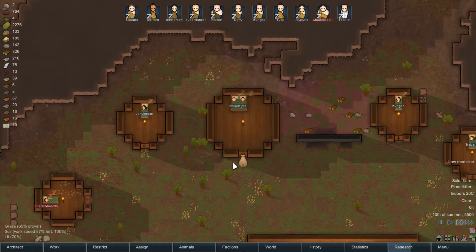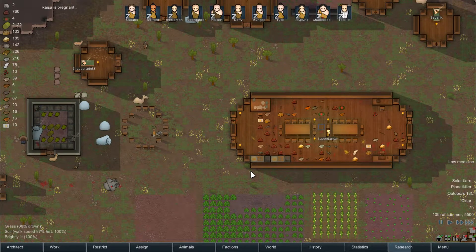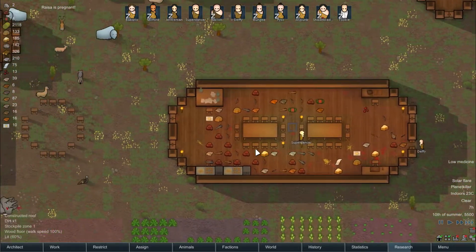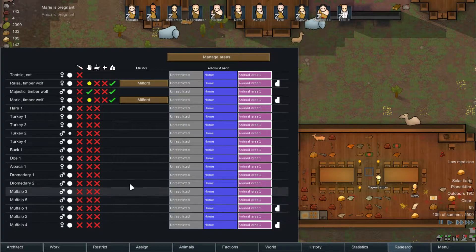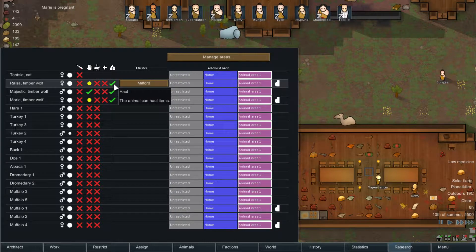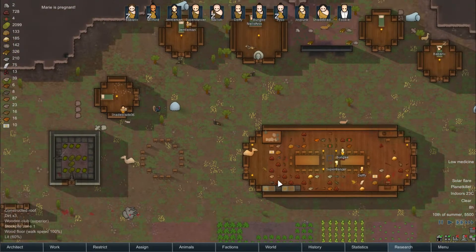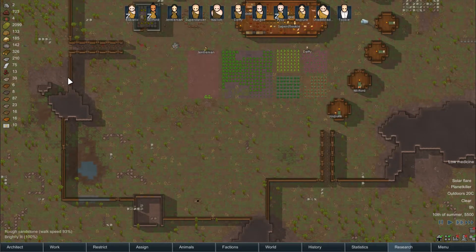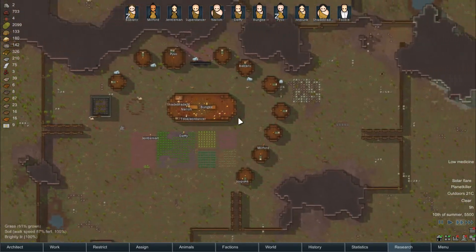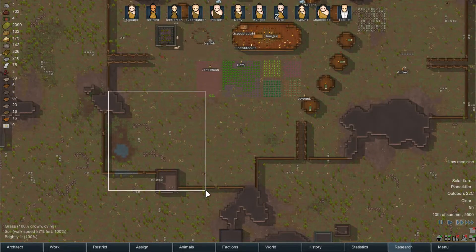Camels on the loose. Everyone is getting pregnant, awesome. Dogs are still being trained. Tootsie the cat is also alive. I'm a bit worried that since I don't have an area blocked for the animals, some predator might come and attack them — especially the small animals, the turkeys and stuff. So we should maybe wall off this area here and put the animals in there.